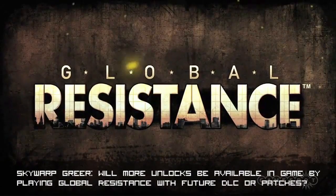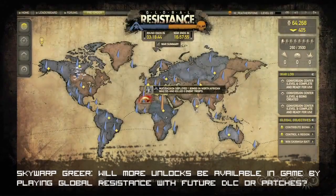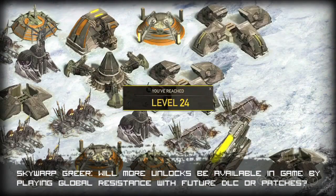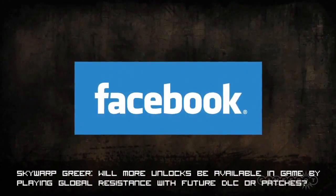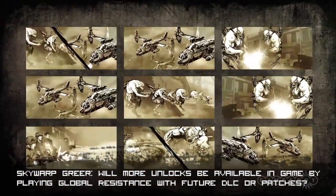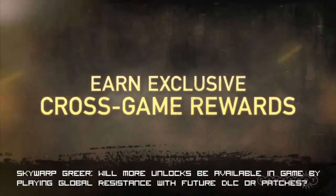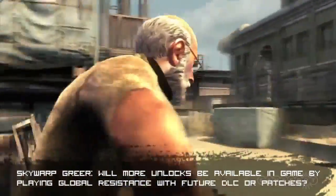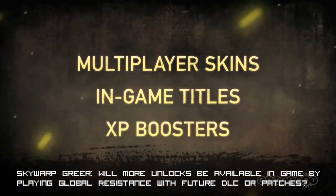And finally, SkywarpGreer on Facebook wants to know, will more unlocks be available in-game by playing Global Resistance with future DLC or in patches? The game isn't even out and you want future DLC in patches? Steady on there, son! We'd hazard a guess that Sony's going to keep the lid on future Resistance 3 plans close to its chest, but we can tell you a little bit about Global Resistance. Essentially it's a free-to-play real-time strategy game on the MyResistance.net website that lets you and friends bring the hurt to the opposing faction. There's no fence-sitting — once you've committed to either human or chimera you're stuck — but by playing you will unlock exclusive multiplayer skins, titles, experience boosters, and concept art. It's live right now, so jump in and check it out.